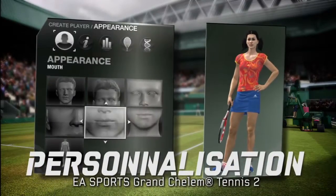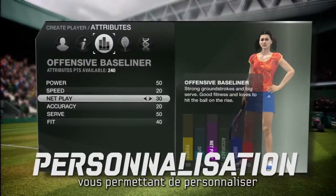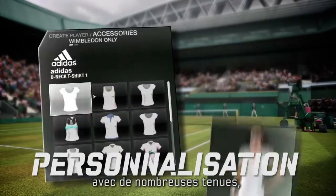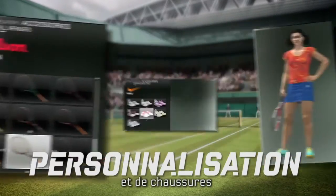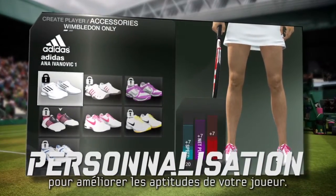EA Sports Grand Slam Tennis II includes a fully-featured player creation system that allows you to customize every aspect of your player. You can also dress your player with a variety of clothing, equipment, and accessories from the top brand names out there. Certain types of rackets and shoes can be unlocked at various stages throughout your career to provide your player with attribute boosts.